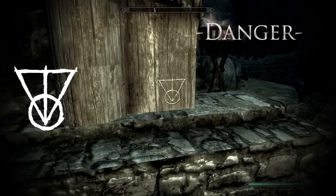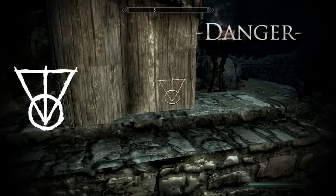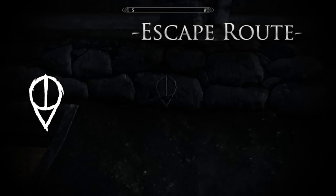This one is called Danger, which explains why it's an upside down triangle — it's pretty much telling you to turn around before you run into danger. This next one is a rare mark because it represents that there is an escape route nearby, and most of the time it's found in jail or anywhere where an escape route may be necessary.